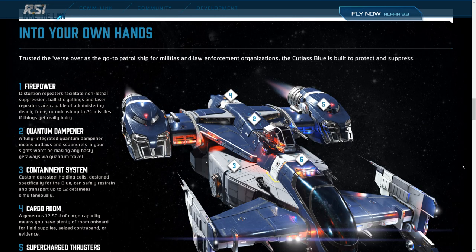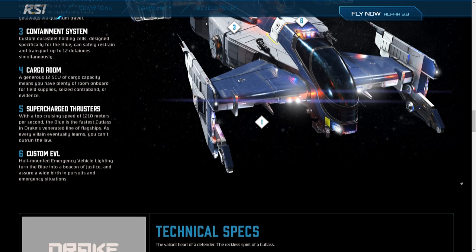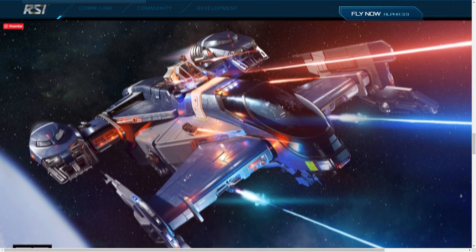Aquí tenemos un pequeño diagrama que habla del poder de fuego con sus cuatro armas de tamaño 3. Destacan los repetidores de distorsión, que son armas no letales, pero además vas equipado con un par de armas balísticas Gatling y unos repetidores de energía en las torretas, así que es perfectamente capaz de matar. El freno quantum es el número 2, los sistemas de contención el número 3, y la carga de 12 SCU el número 4. Los motores vienen overclockeados de fábrica, siendo la más rápida de las Cutlass para pillar a los malos. Los detalles técnicos: longitud, altura y anchura de 36, 26 y 14, cuatro armas de tamaño 3, escudo de tamaño 2 y 12 celdas para encerrar a la gente.